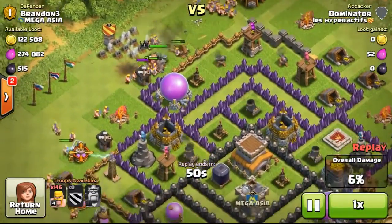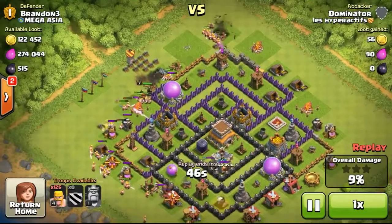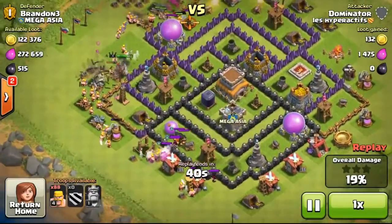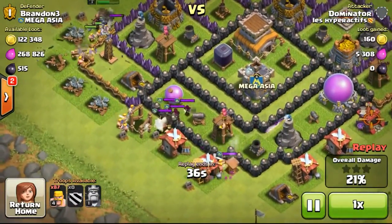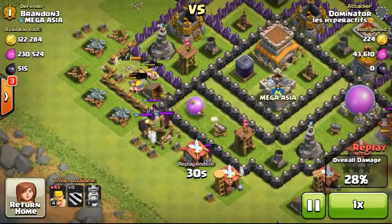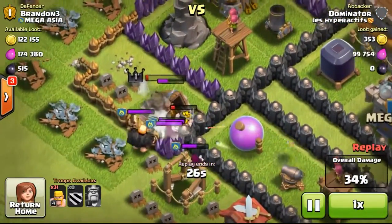So this guy is using 200 level 4 barbarians to attack my base. He's going to attack in a very interesting manner and of course the ending is going to be very interesting too, because my clan castle contains some wizards. So let's see how the wizards are going to take care of the barbarians. The barbarians are going to go down really quickly from the splash damage of the wizards, because the wizards deal a huge amount of damage and also do splash damage. So now the wizards have taken out a lot of the barbarians and are going ahead to take out the rest.